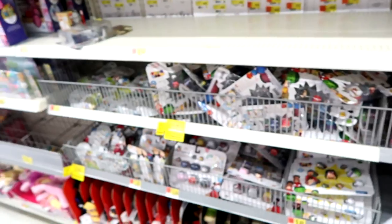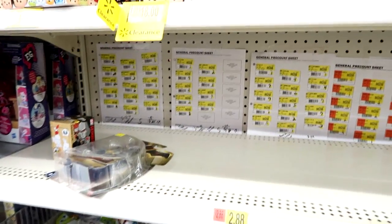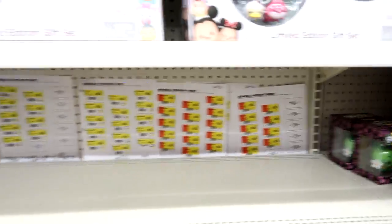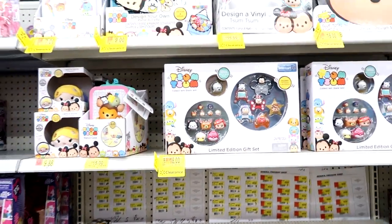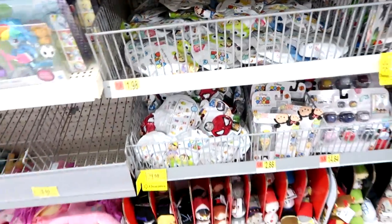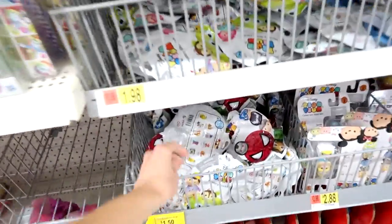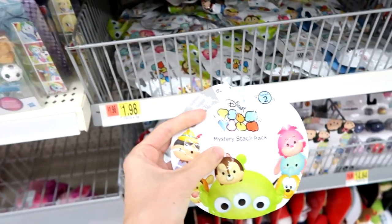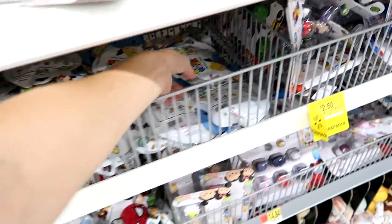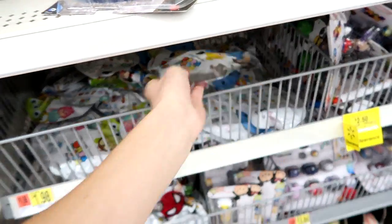Right here is all the Tsum Tsum stuff, and it looks like they're getting prepped to redo the section. They're all Tsum Tsums — they're not getting rid of them, I don't think. But look at all these — these are Series 2 stack packs. I was confused: it was called a mystery stack pack, now they're called mystery packs. They changed it at Series 3 and I had no idea.